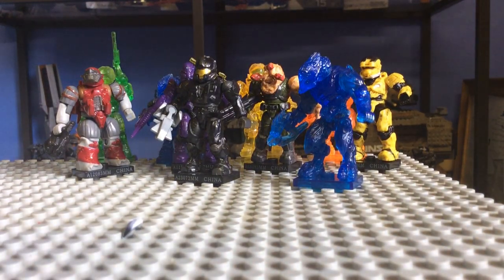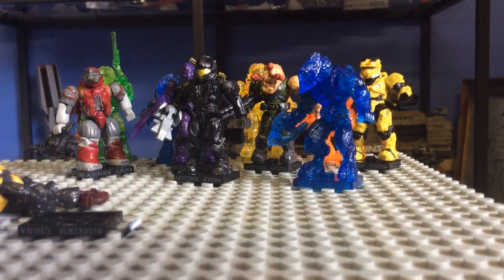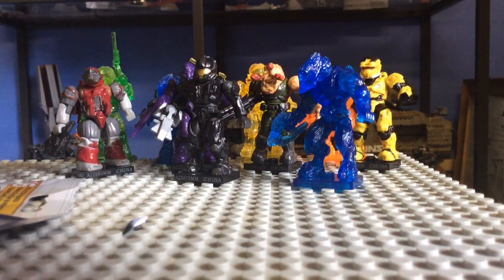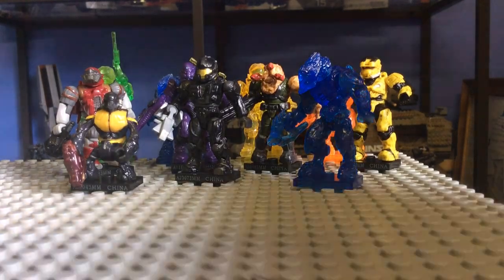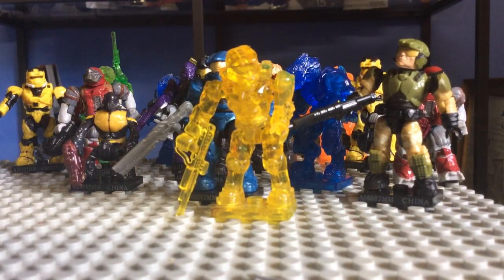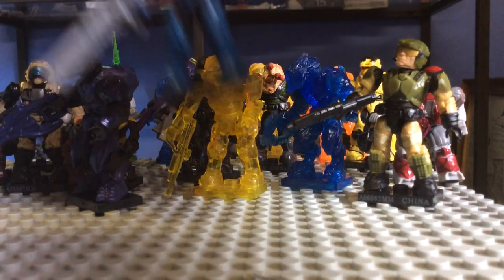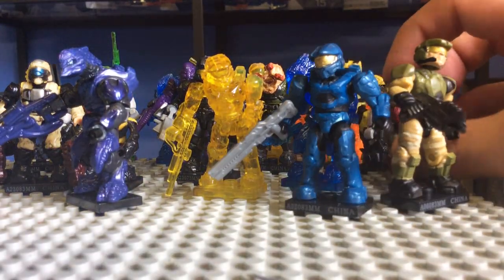And we're down to the last pack — how very sad. We have got a yellow grunt. That is another yellow grunt, but again the codes did change, so what can you do? Let's put these all together. We've got a lovely assortment — a Reach Marine, blue Spartan, yellow EOD at the back. The brute keeps falling off, so put the brute back on.